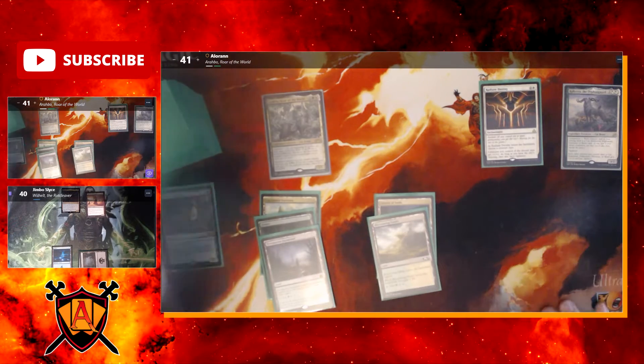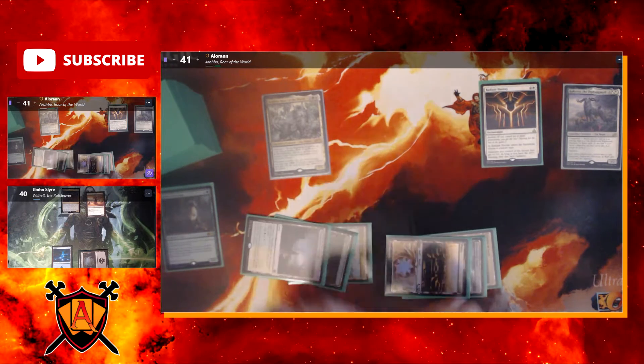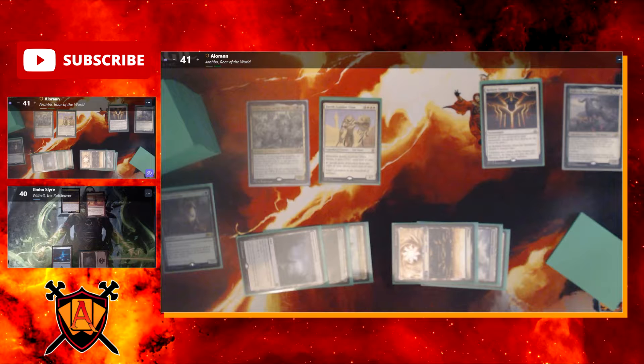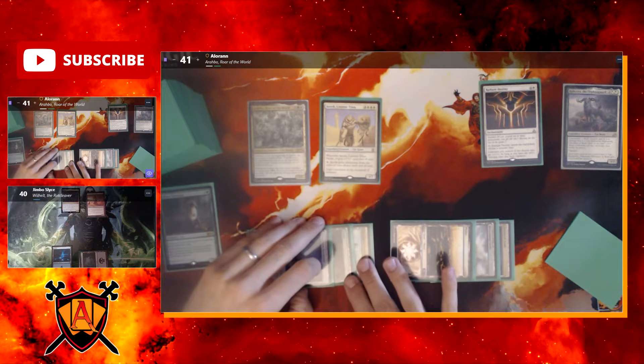I untap, draw, play Plains, and pay six for Jareth, Leonin Titan — a four, seven. Whenever it blocks it gets plus seven plus seven until end of turn. I can pay white to give it protection from the color of my choice until end of turn, so it becomes like an eleven, fourteen when it blocks.